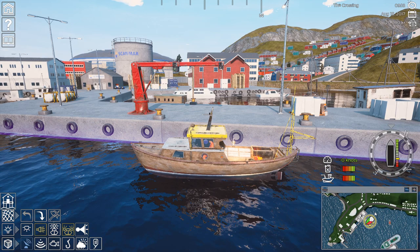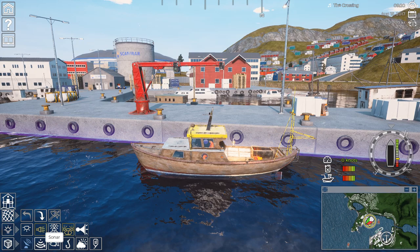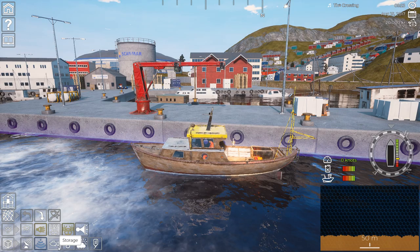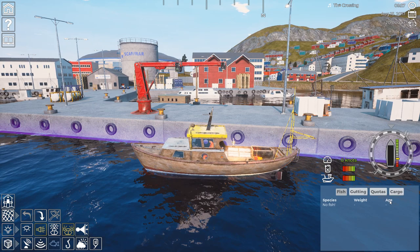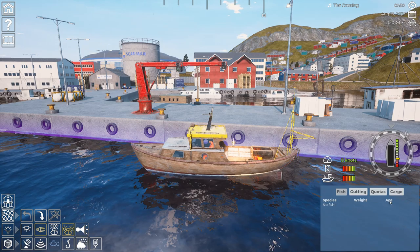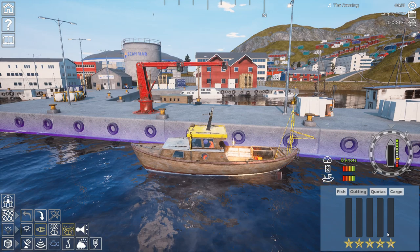Down here we have our GPS, which shows where we are on the map — on PC you can zoom in and out. You also have a sonar that shows how many fish are swimming underneath you and how deep the water is. The fish tab shows how many fish you have on board. As you get into bigger ships, it's important to know how long the fish have been in there, because after four or five days without returning to port they start going bad and the price drops. If they're frozen you can stay out longer — later in the game you'll get ships that can freeze them.